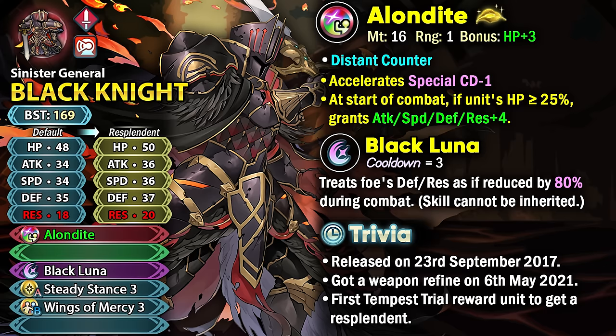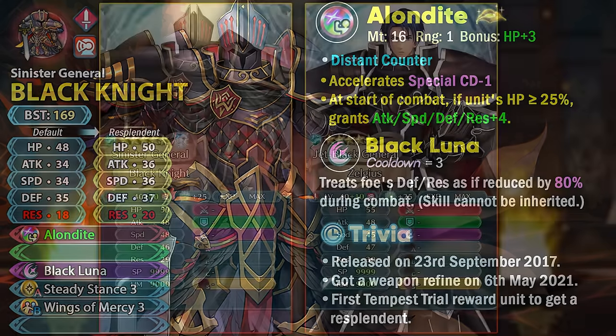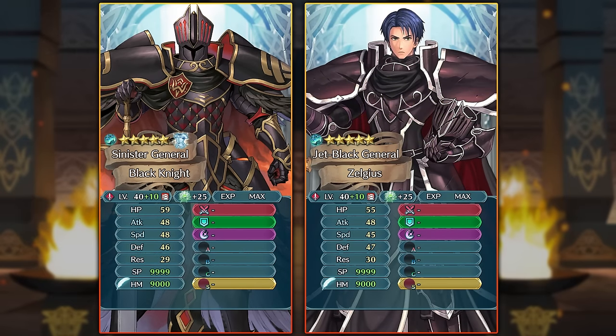Even Ninja Zelgius has problems with all of the damage reduction and needs to run Special Spiral 4, but it's going to be a lot harder for the original Black Knight because he doesn't really have the luxury of a modern weapon. With the Resplendid stats he's going to be able to eclipse Zelgius in speed and overall stats, which is helpful if you've built up Black Knight over Zelgius.